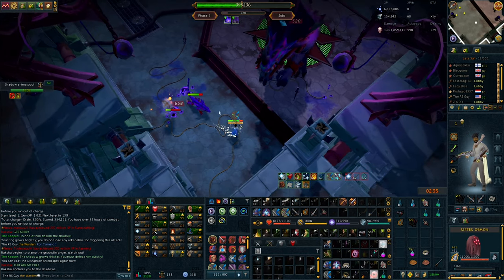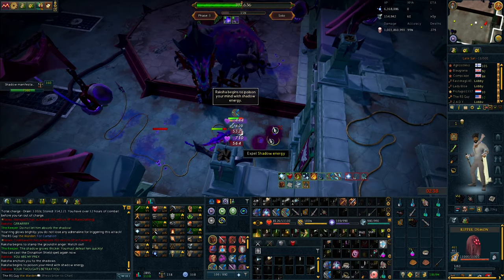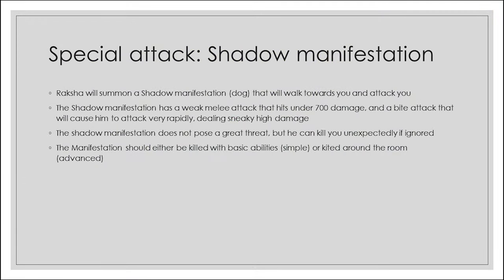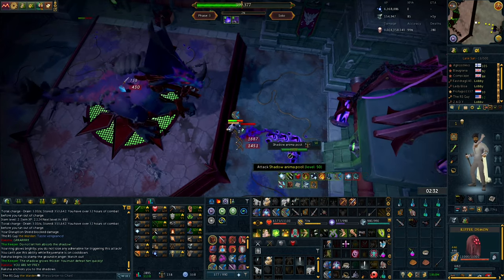The fifth and final special attack is the shadow manifestation. Raksha will summon a shadow manifestation dog that walks toward you and attacks with melee. It has a weak melee attack hitting under 700 damage, but also a bite attack that deals sneaky high rapid damage. It doesn't pose a great threat but can kill you unexpectedly if ignored. The manifestation should either be killed with basic abilities or kited around the room. When first learning, I'd recommend using a couple basic abilities on it so it's not an ongoing concern.